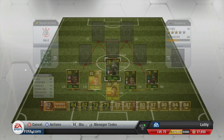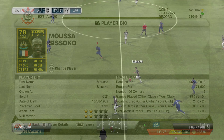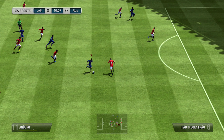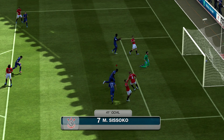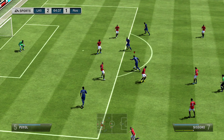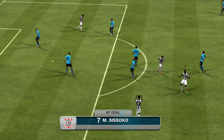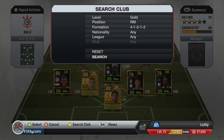The CDM in this 4-1-2-1-2 is a real beast — the inform Musa Sissoko. 86 pace and 70s across the board, he's really really solid. He's let down a little by two-star skills, but what do you really need from your CDM? Two goals in ten games, both I believe coming in the same game. I paid 71.5k for him. He's got a really solid, powerful shot — just look at that lovely volley go in. A beastly player, really enjoyed his card.